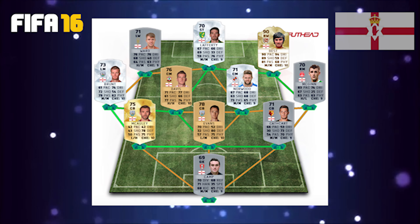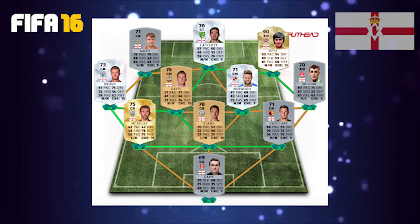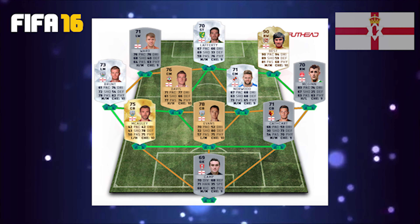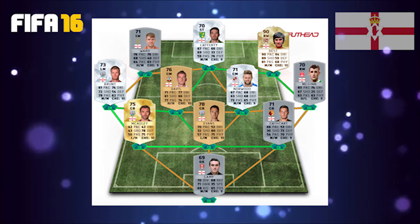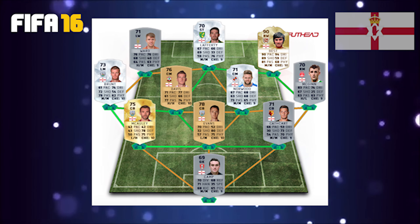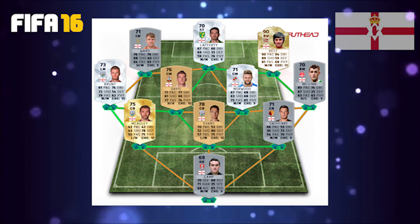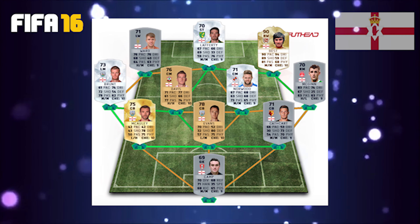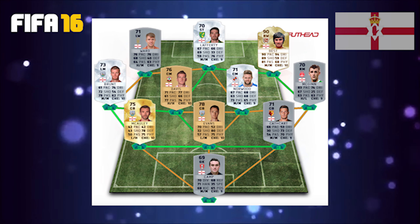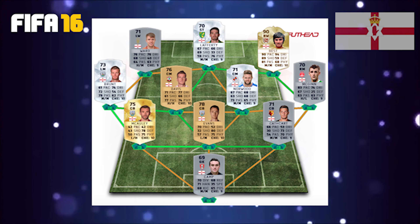Last but not least, the attacking side of this team. In the left wing position we have Jamie Ward, then in the striker position Kyle Lafferty, and in the right wing position George Best. Jamie Ward has good pace and good dribbling, with the ball at 76 — I'd suggest getting down the wing, getting a few dribbles in, and then passing to either Kyle Lafferty or George Best. Kyle Lafferty in my opinion should have a lot higher stats, and I could see an inform coming in the near future as he is an integral part of the real-life Northern Ireland side, which is coping quite well in qualifying for Euro 2016. He's been scoring a lot of goals and I'd love to get my hands on that card.